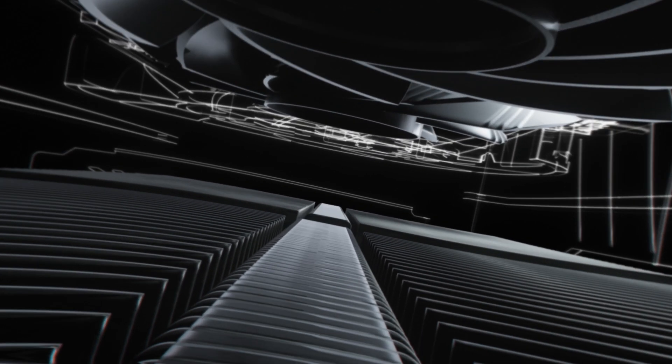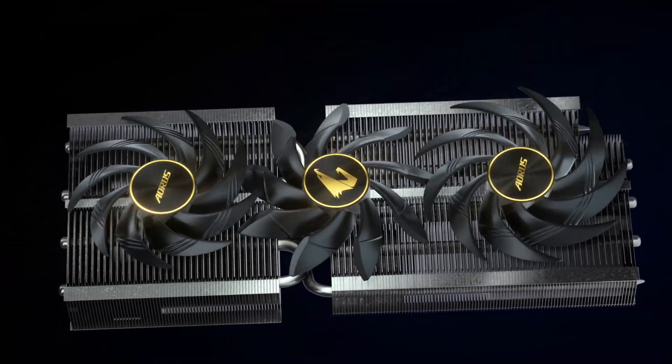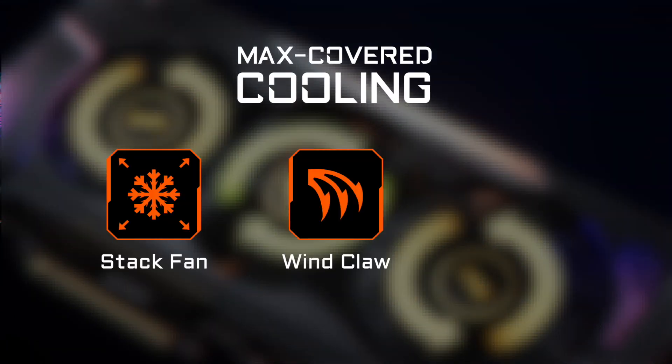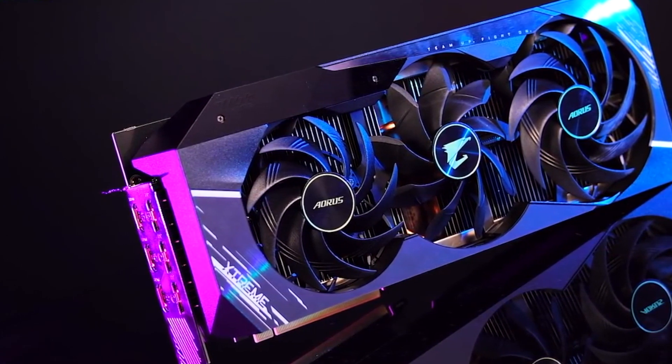For the Aorus RTX 3080 Ti and 3070 Ti Series, the biggest spotlight is their innovative cooling design. The max-covered cooling consists of a stack fan, wind claw, and alternate spinning, promising lower GPU temperature and fan noise.